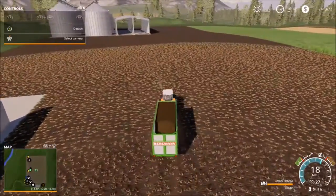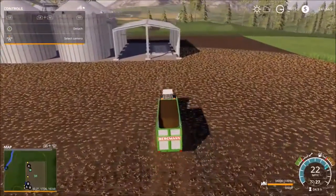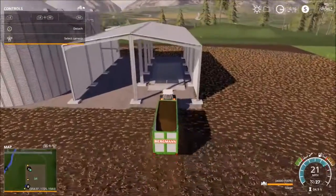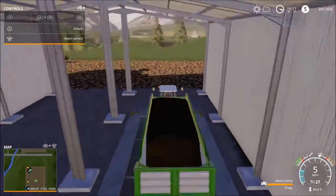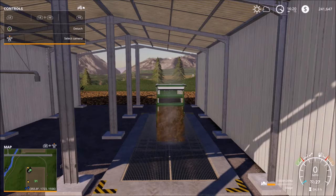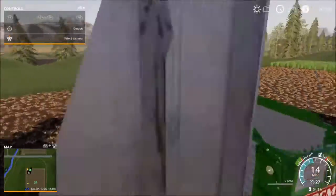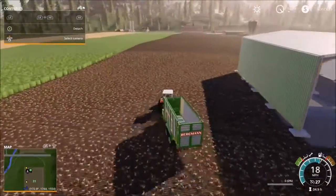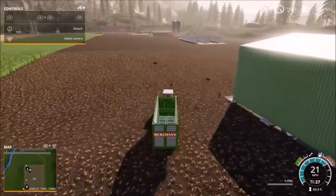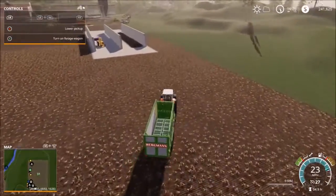Your loading wagon has to pick it all up before it can move forward. If you try to zip through it and pick it all up quickly, it's not going to pick it up. But if you take your time and you're careful and slow - see I went a little bit too fast and it didn't pick it up, now I'm full. My loading wagon only holds thirty-four thousand liters, so I have to make multiple passes. But if you have a larger loading wagon, you'll make less passes. So all you're going to do is bring it over here and dump it right into your silo.